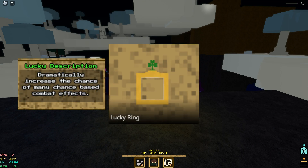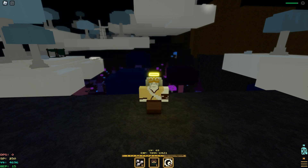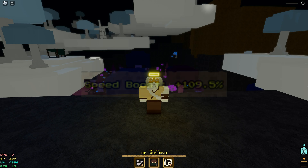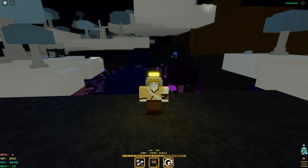One thing I want to say is the Lucky Ring is really iffy. You can wear it if you want more crits, but I found the Agile Ring to be better for this build because it gives you more Dex for the amount of speed you get. Since Rev gear gives a pretty good amount of speed, I saw more damage output with the Agile Ring than the Lucky Ring.